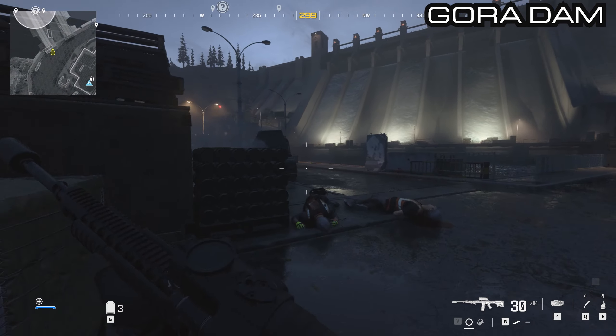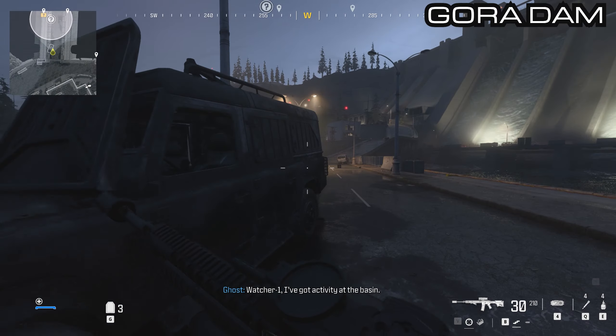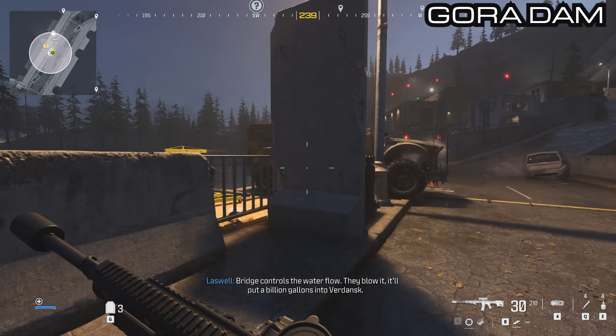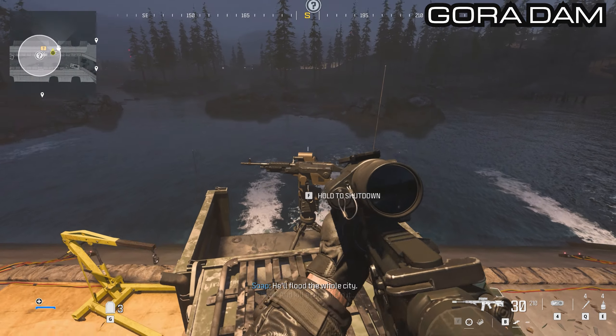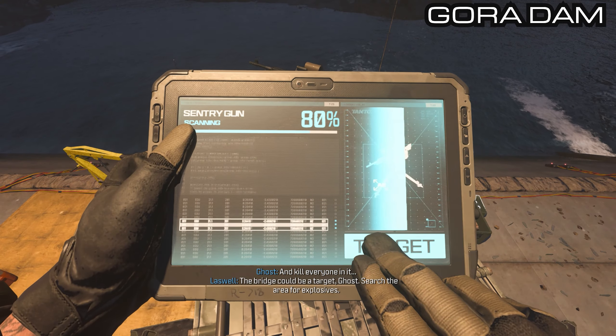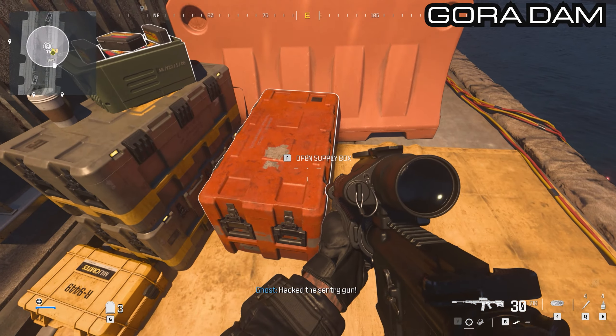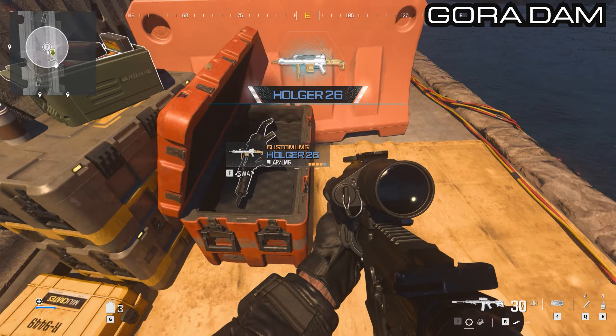Make your way across the bridge. You will see a vehicle with a sentry gun on top guarding one of the bomb sites. Take out the sentry gun so it doesn't shoot you while you're picking up the crate, and then grab the Holger 26.